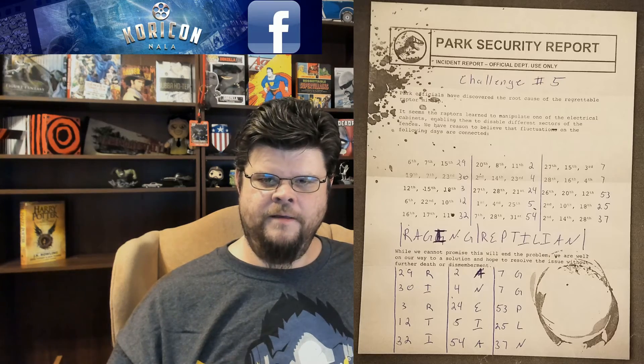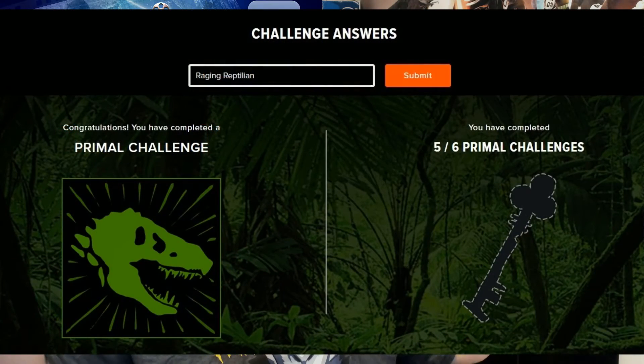Take those numbers — 29, 33, 12, 32, and so on — and associate a letter to each one. Spoilers now — skip forward if you don't want the answer. When you put them together in order from left to right: 29=R, 30=I, and so on, spelling out R-A-G-I-N-G-R-E-P... it spells 'Raging Reptilian.' Type in 'Raging Reptilian' and you've solved challenge number five.